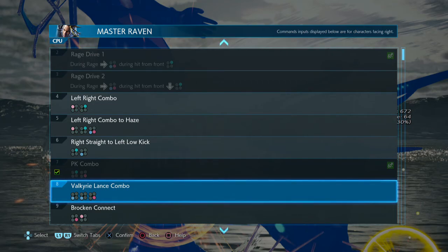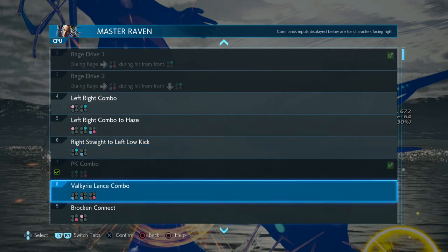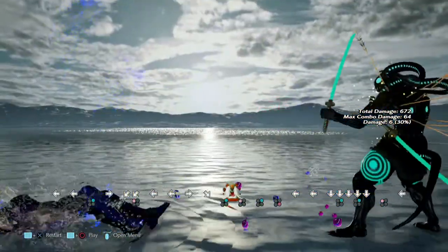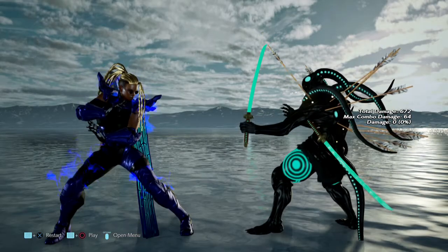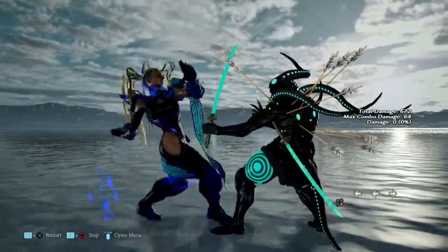Valkyrie Lance combo — if she does two-anything, you're probably better off ducking or even low parrying. Low parrying to punish Valkyrie Lance combo. This is three-three-four — it's going to be middle-high-high.